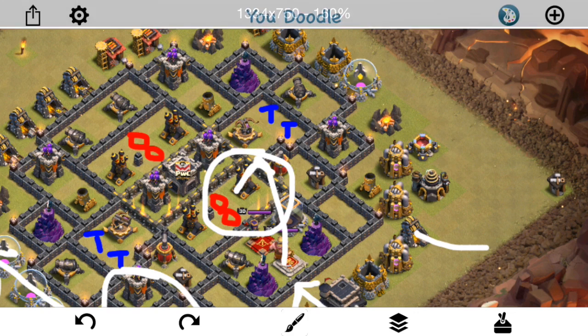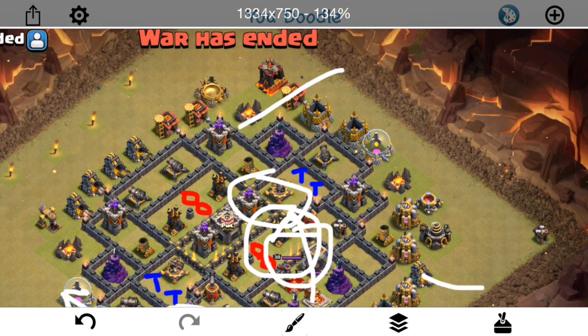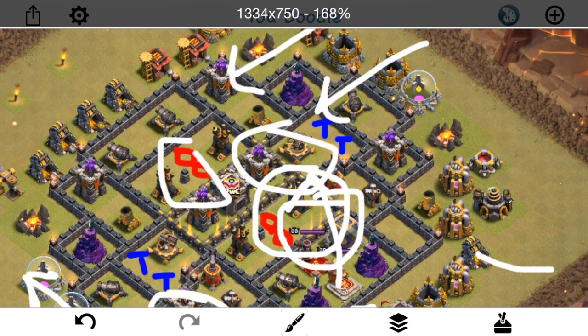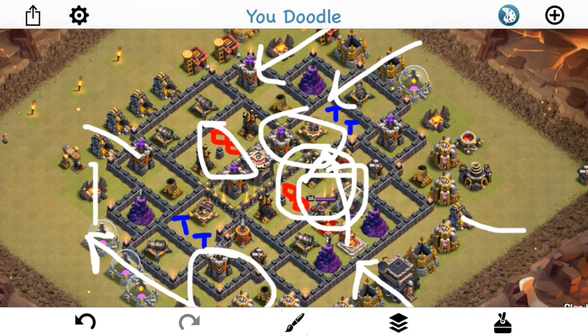He drops the two heals right there and sends the hogs through. Because the defenses are all so close together, he gets great value for just a two-finger drop with the hogs. Now they do hit that double giant bomb set, but by this point the queen's already made her way up and most of those defenses are down. Sometimes you can't quite account for everything, but if you just send through a solid kill squad with hogs, have a good queen walk, something's going to be left up at the end — usually the queen — and she can finish off what you can't quite deal with. So like I said, not the best technical attack, but it gets the job done because the spell value can be pretty good on these compact bases.